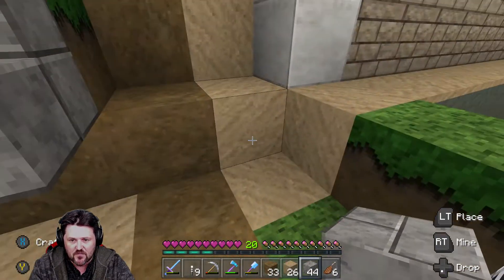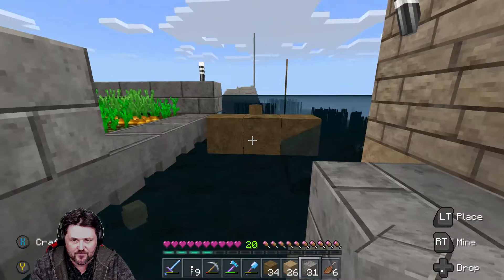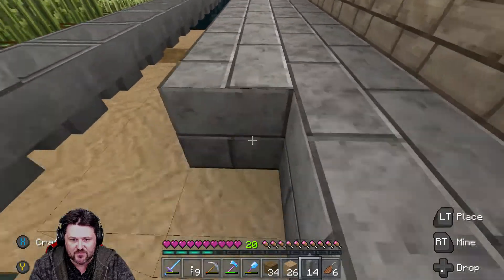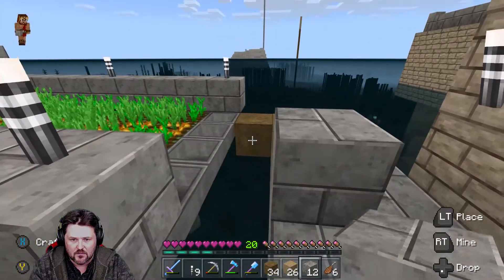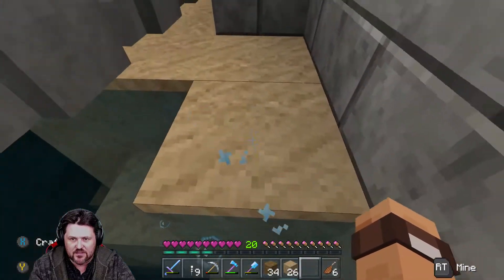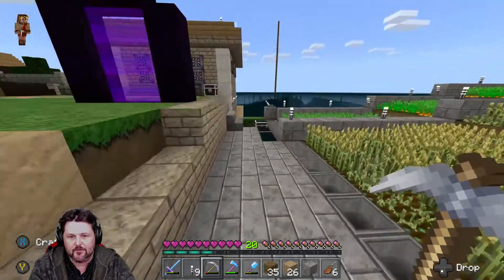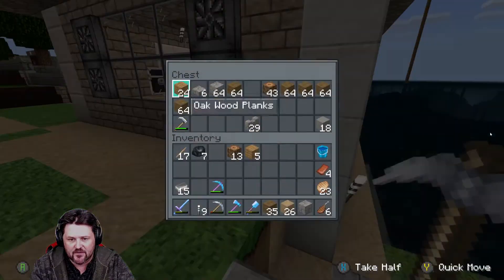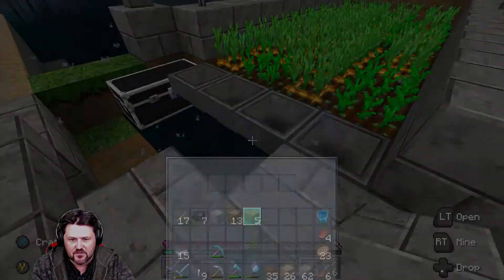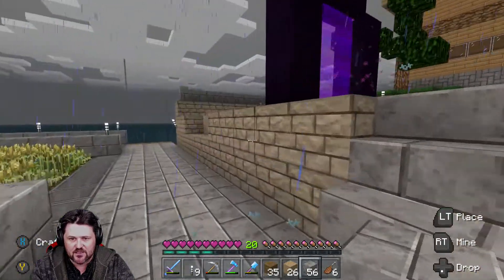I've decided to go ahead and put this down. Let's have our floor — a stone floor on this section. Did I run out of stone already? Yeah, I sure did. I thought I made more stone but I didn't. So we get to go find some more stone and sandstone, but you get the idea with the wall. It's gonna be really cool when it's done.